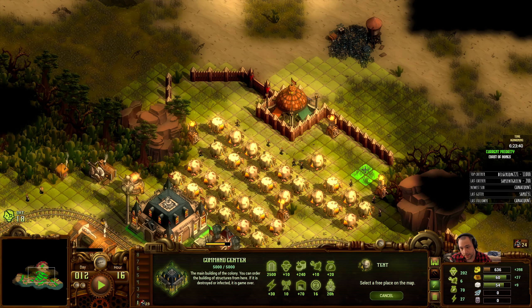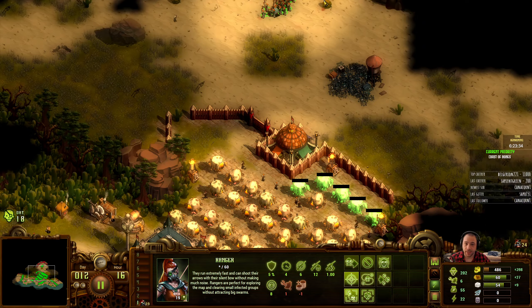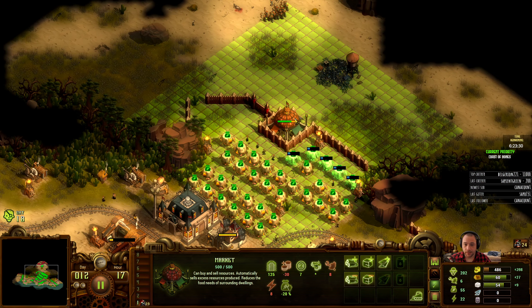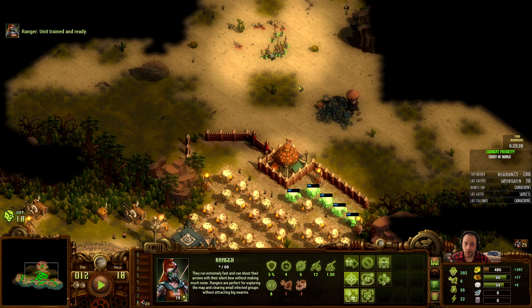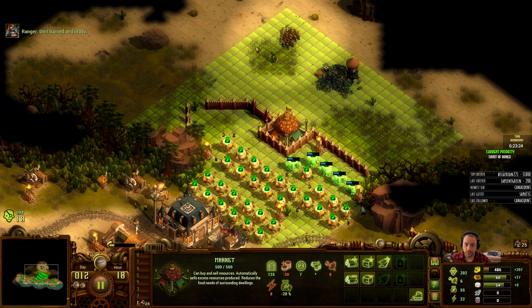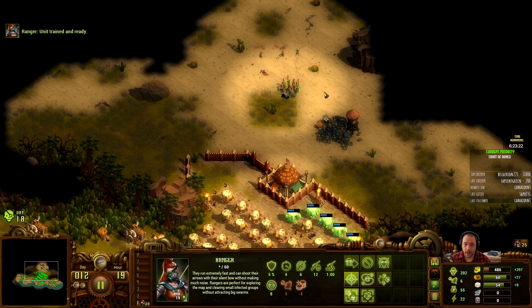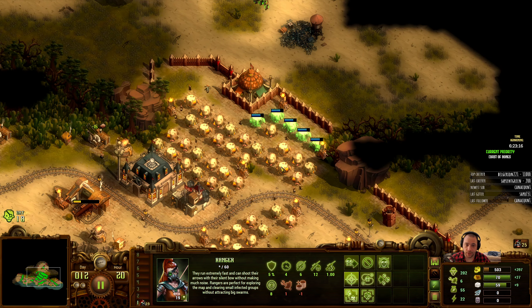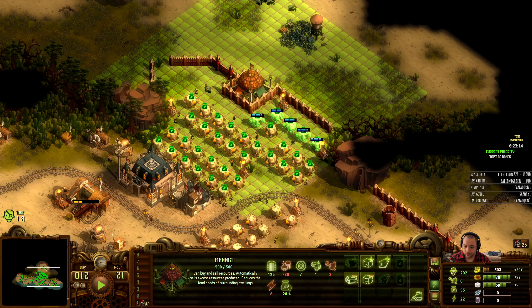Now that I have that built, I can start shoving houses around this market as much as I can fit — that fall within the radius of the market, prioritizing houses within this blue square because they're cheaper to maintain. So if I'm rolling out cottages, I'm only going to put cottages within this sphere of influence.